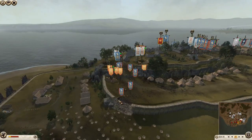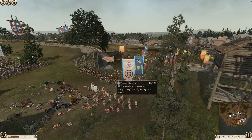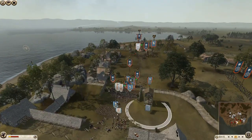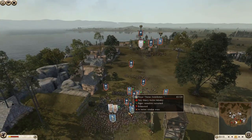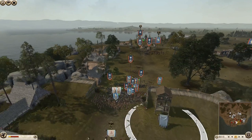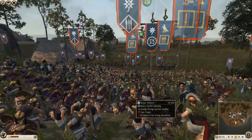If those Rhodian slingers have any ammo get it on these guys straight away - 116 pikes is still a lot. Really need to get down to around 80 or 90 before it starts becoming a problem for the pike formation. The Galatian version of something just cheered - though they shouldn't be cheering since they've been running away for most of the battle. More peltasts arriving.